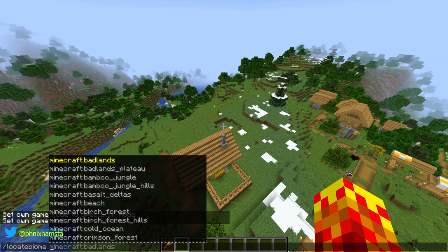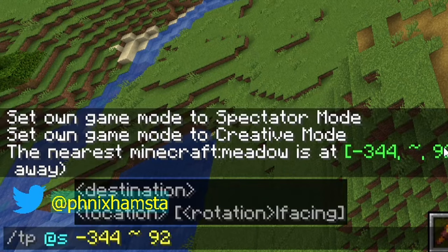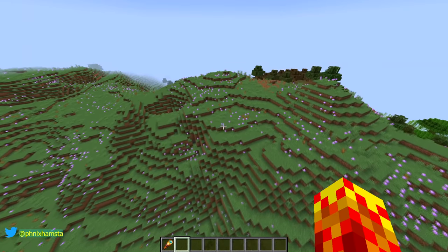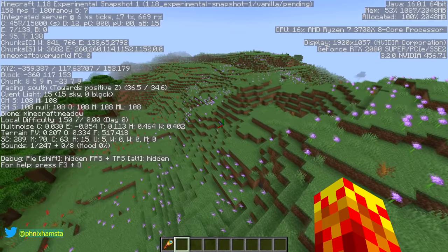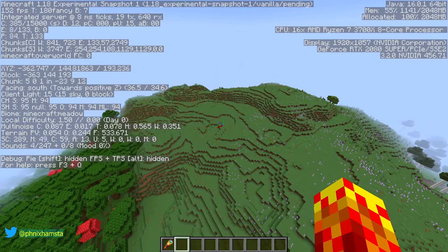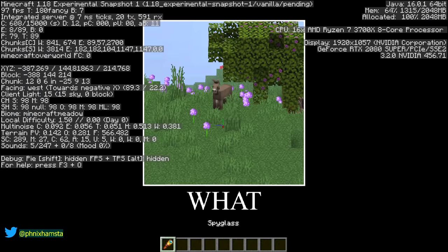I'm not going through all of them because you should really explore this for yourself. I'm going to go to a meadow, which is not too far away. Because this is a mountain subbiome, it's going to be highly elevated — you're not at Y=64, you're at Y=100 if you're near this place. You'll find just a ton of flowers, and rabbits and donkeys will spawn here. You can see a donkey right there.